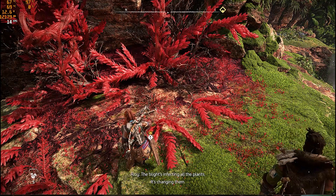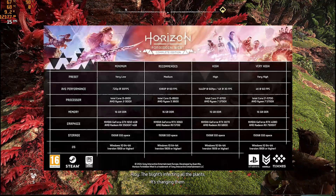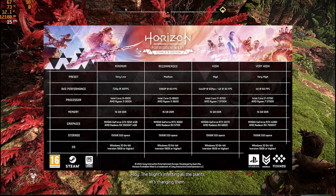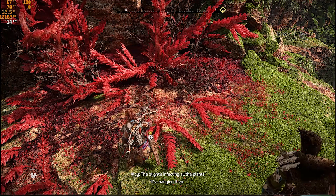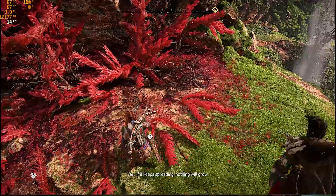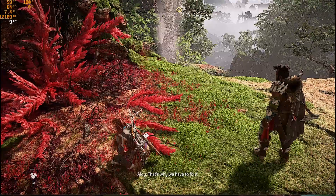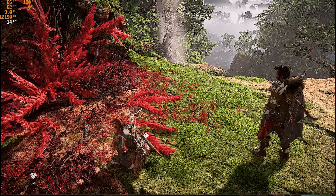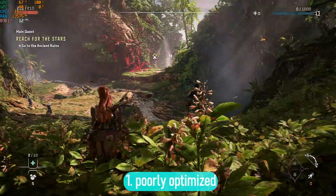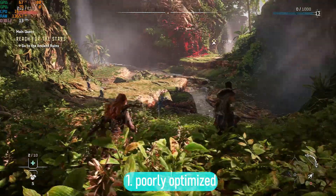Horizon Forbidden West has a minimum requirement of 16GB RAM, a Ryzen 3 CPU and a GTX 1650 4GB VRAM, which gets you 30 FPS at 720p. All that basically means we need a high end PC to actually get decent FPS at 1080p. Before diving into the tips that can get you to smoother gameplay, there are two things you need to know. Number one is that the game isn't well optimized for the PC port.